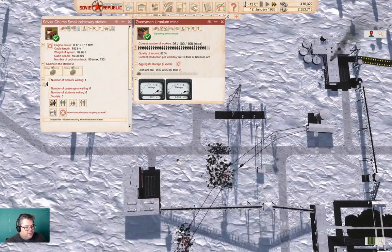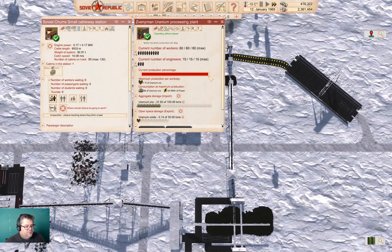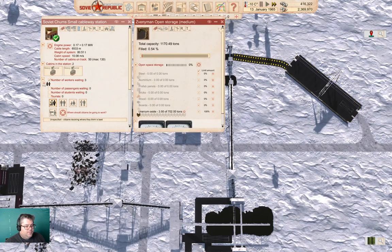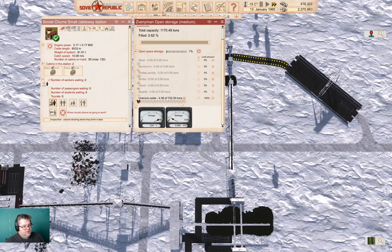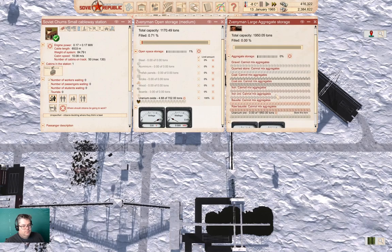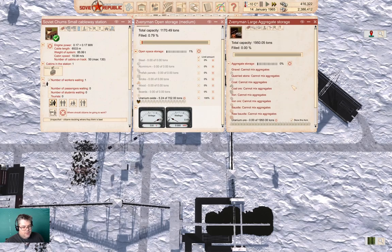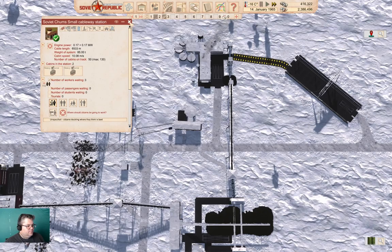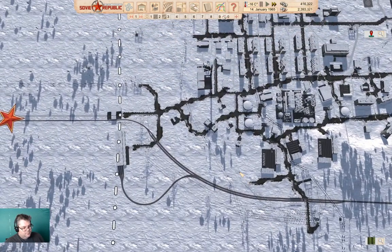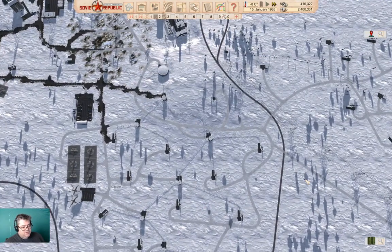We've got people — they're going up to there, we've got some coming over here. We're producing uranium now! Next time I'll connect the warehouse up to the rail line somewhere and then we can export uranium oxide, and that will be a pretty substantial amount of cash — or it should be. Our mine is running at close to full production and we're running at full production here. We're producing a relatively small amount of uranium oxide right now — I could even export that by truck.